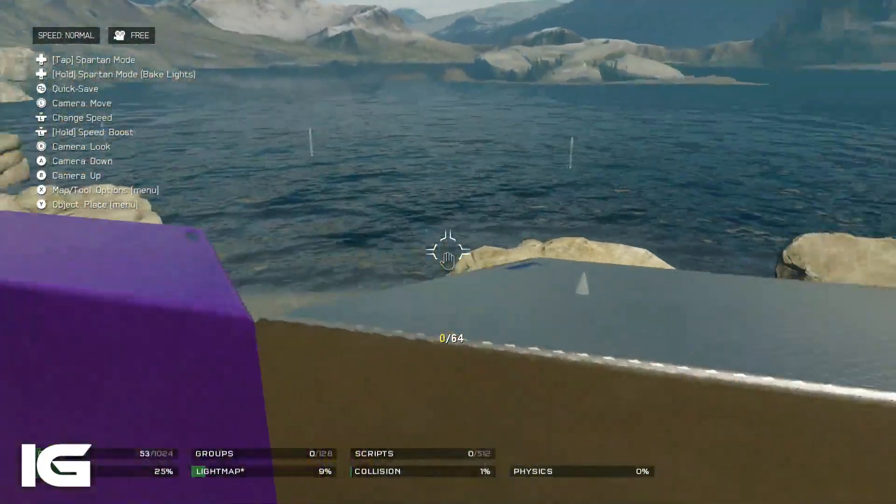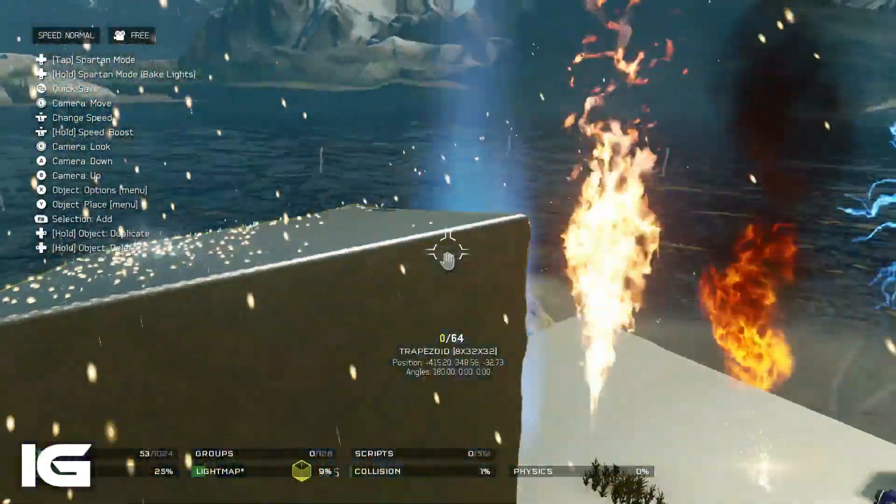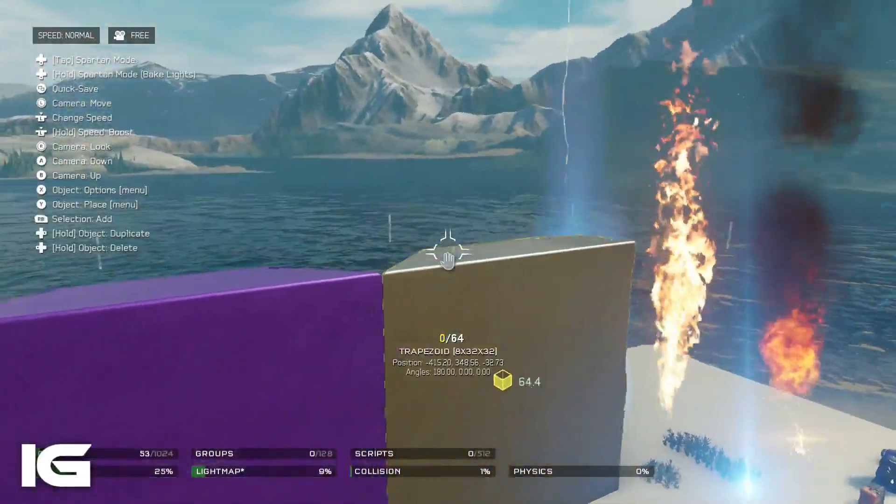Let's come over here and check out this lightning effect, which is right here. It was pretty neat to see, and right there it just about killed me, but it's actually pretty cool. So if you make a rainy map, this would be pretty cool to put on.